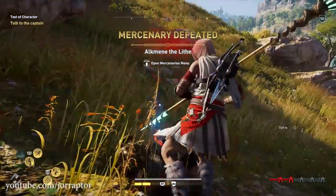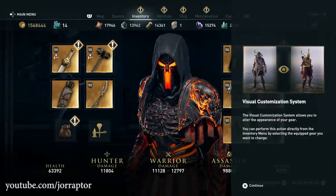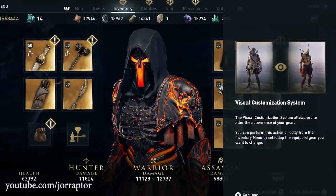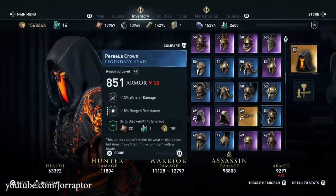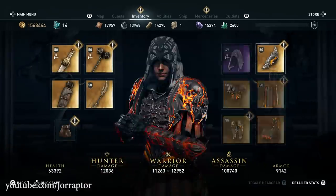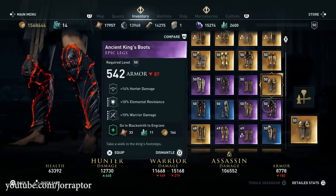Let's start with the thing you will immediately notice thanks to a pop-up message that will show up when going through the different menus: the visual customization feature. How it works is that the item you see in your inventory is the item that adds power to your character. So here you want to equip the best gear you have with the best stats for the play style that you want to play as.